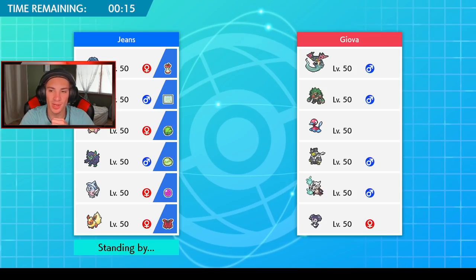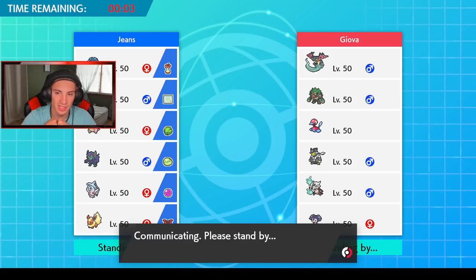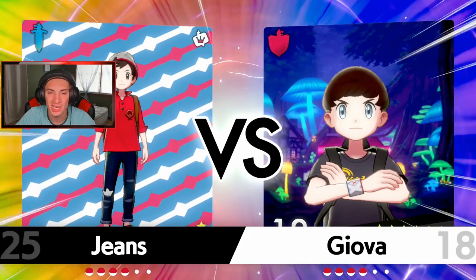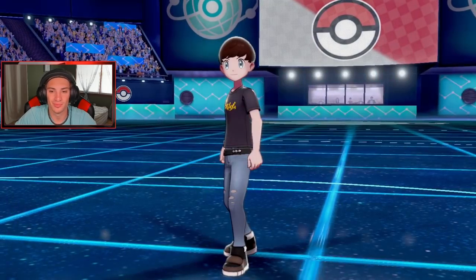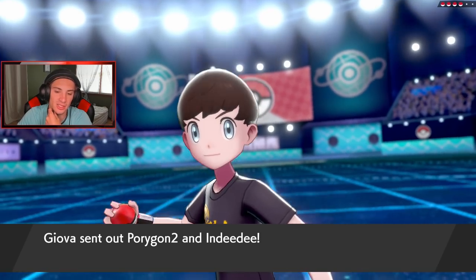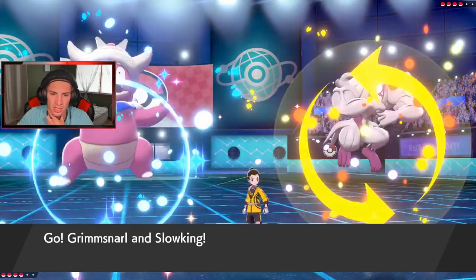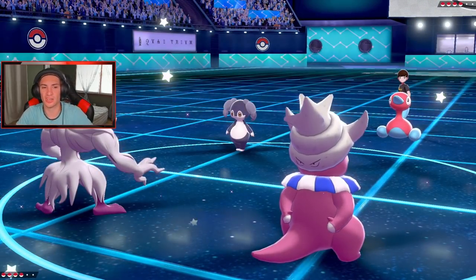I have Muddy Water on Slowking with STAB water moves, so that's pretty nice. If you want to catch more content from me, head down in the description below - Jeans25 on Twitch, we stream three to four days every single week. Let's see who he goes into - Rillaboom if I had to guess. He goes into Indeedee. I'm not going to set up Trick Room - I'm going to set up Light Screen turn one and get rolling. Psychic Surge coming out here, that's going to help my boy out.